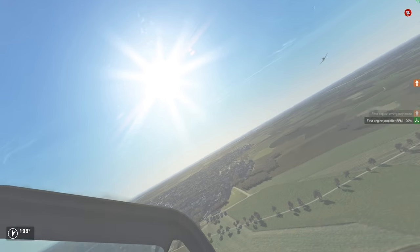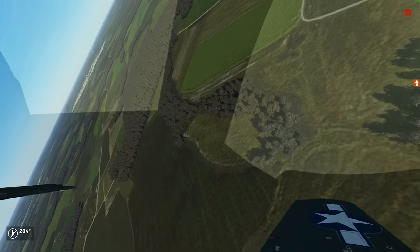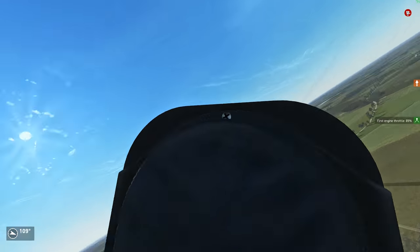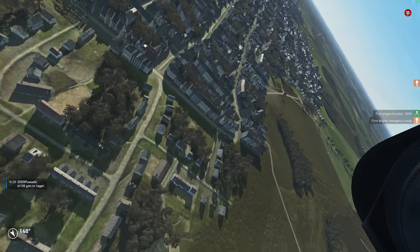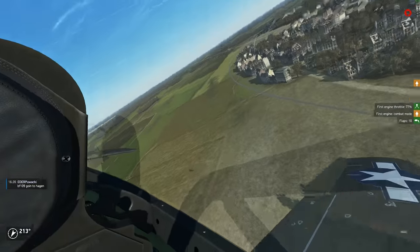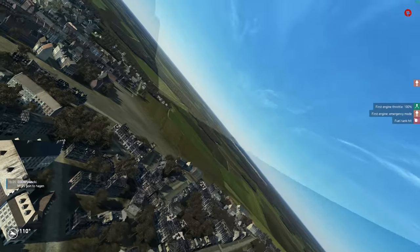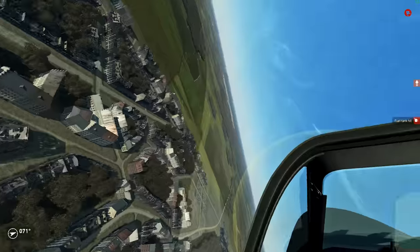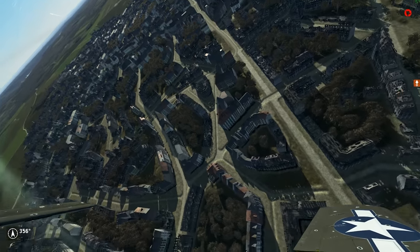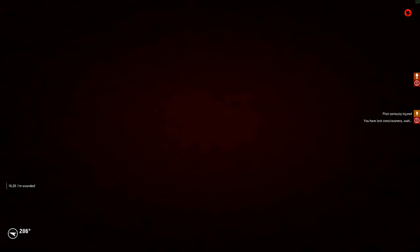Deploying flaps can help a little. You can deploy the flaps in 5 steps, each step gives you 10 degrees more deflection. I recommend not using more than 10 degrees of flaps in combat, otherwise they will jam in place and you can't retract them if you fly a little bit too fast. But in the end, in a fight your goal has to be to stay at high speed — first, to be in position to hunt your enemy down; second, to be able to react to danger and run away; and thirdly, to avoid the comparatively bad acceleration in the P-51.